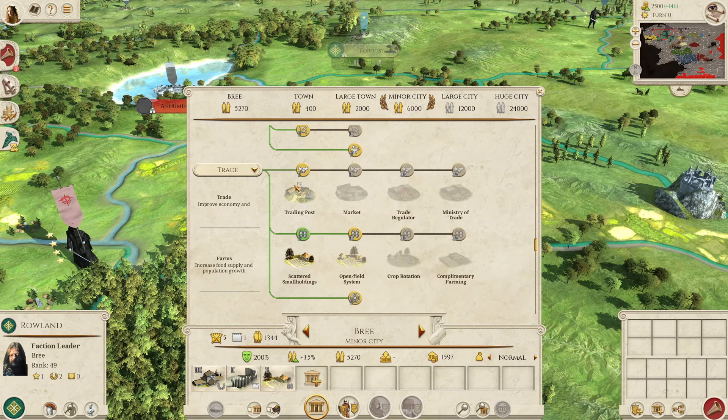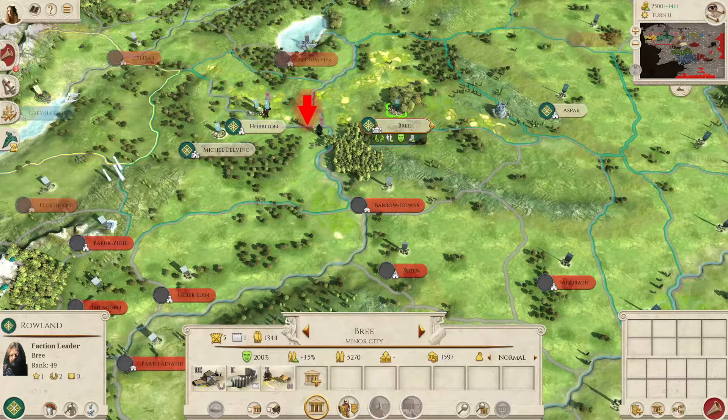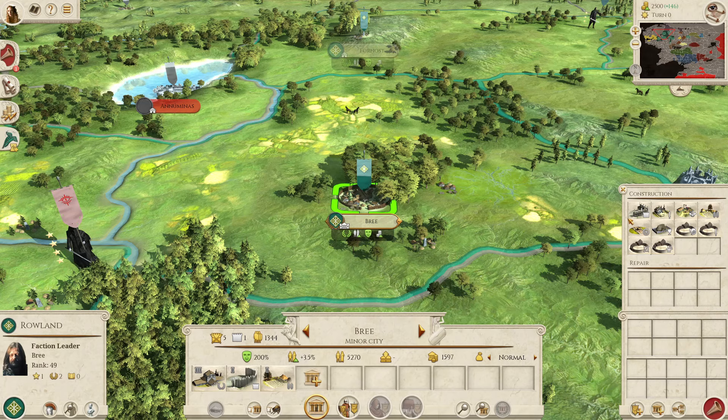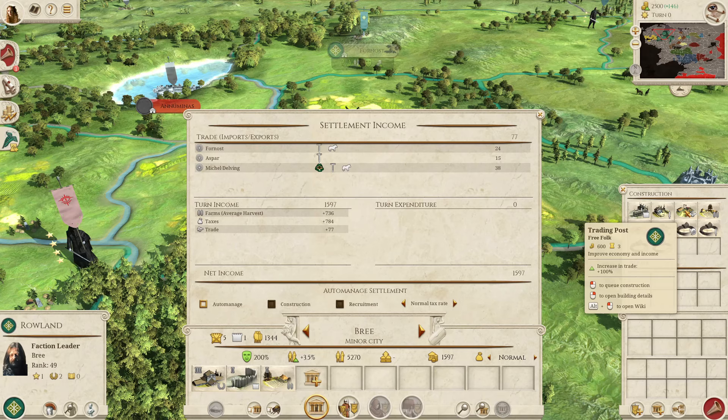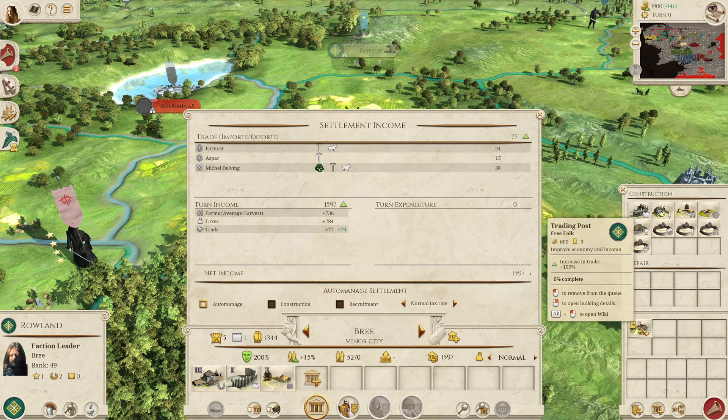Running through the economy buildings: they do get access to the trader — four tiers of that but soft-capped at tier 3. You'll be able to build the trader in regions which have hidden resources: men, dwarves, elves or hobbits. Almost all your surrounding regions will have one of those resources, so you shouldn't have any problems building it. Just check what kind of income bonus you're getting before you build — click the income per turn button and then click on the trader to see what the increase is.